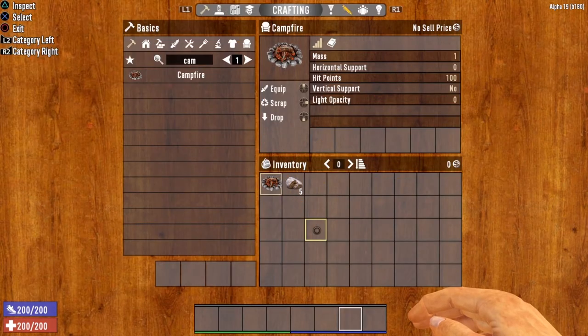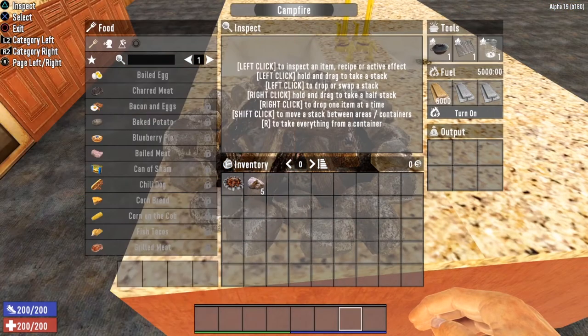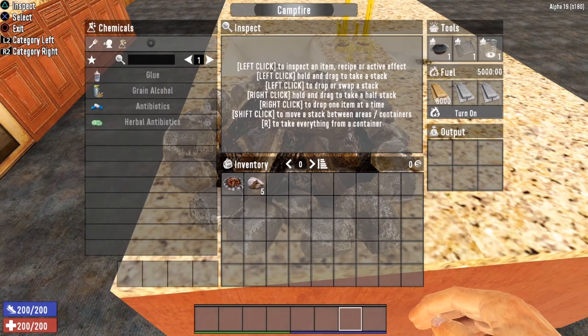The first crafting station we want to talk about is the campfire. You actually craft a campfire as part of the beginning quest to Seven Days to Die. This station is automatically unlocked at level 1 and only takes 5 small stone in order to craft. The campfire is used to cook up the various food and drink recipes in Seven Days to Die. You can also use the campfire to make glue, grain alcohol, and antibiotics.